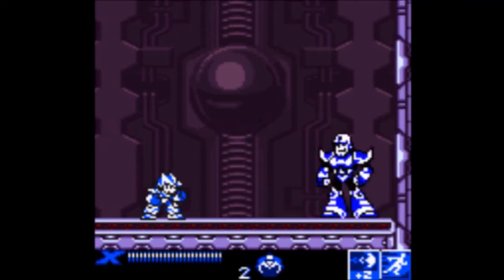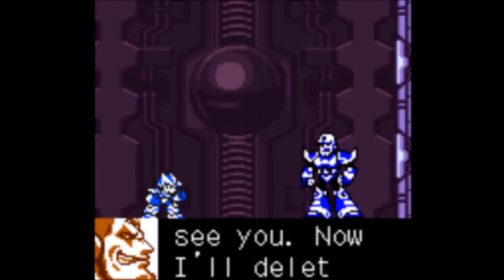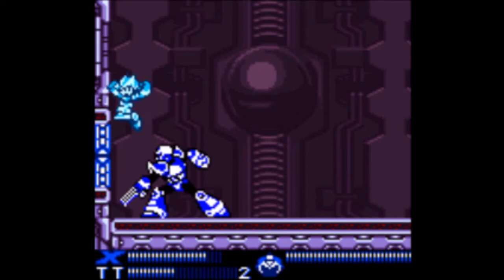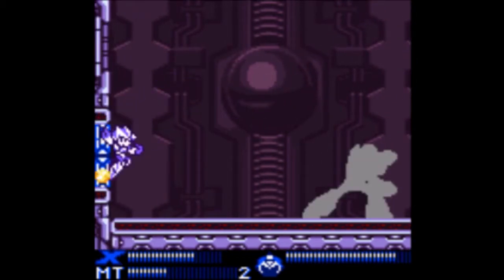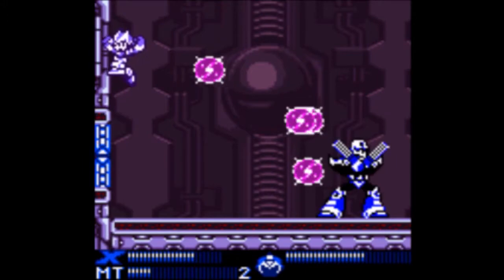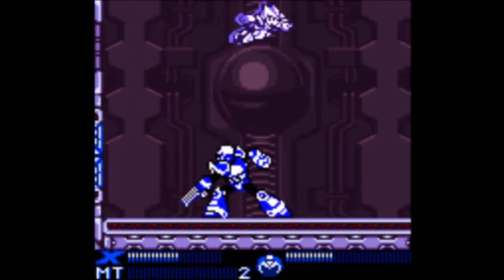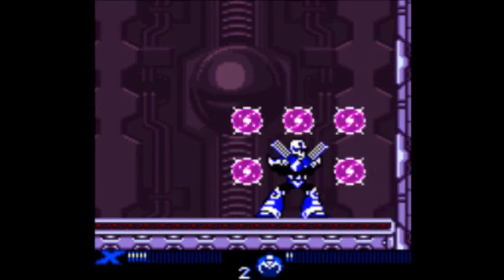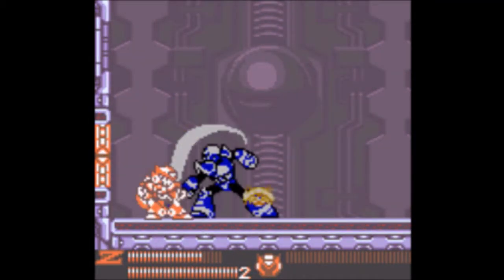He finally makes his appearance! Hello, Sigma! I'm pleased to see you — now I'll delete your soul forever! It's X2 Sigma! Don't use Tri-Thunder. Use Launch Octopus's weapon, which actually works really well in this fight because of the way he fights. Otherwise, just use your busters. He's powerful though — oh God! He also did this towards the end of the fight. He's like his X2 self, so try to wipe the floor with him.